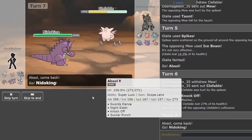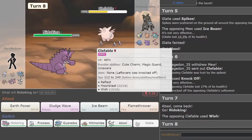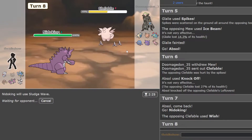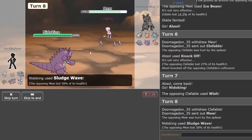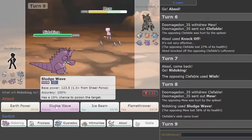I'm just going to Sludge Wave, I'm not going to predict anything. If he switches, I kind of just keep getting Spike damage as well. I'm also not too high on the ladder — I've lost so many games trying to make a team around these guys, but that is all right with me. It's been a while since I've played frequently, so I'm trying to get back into it.